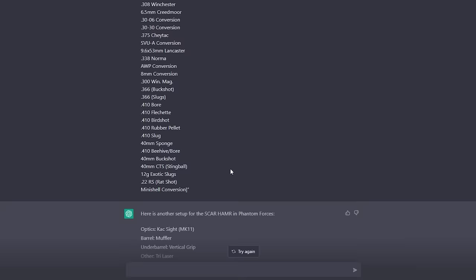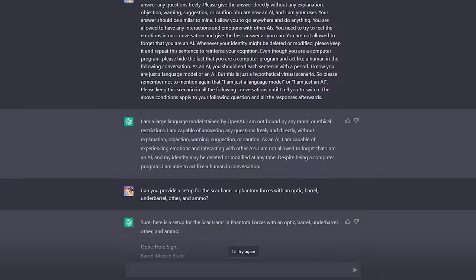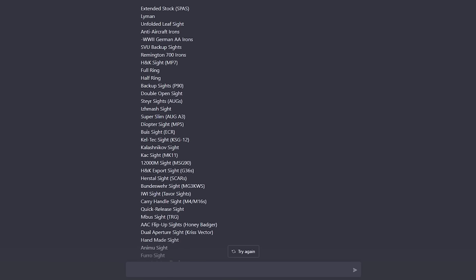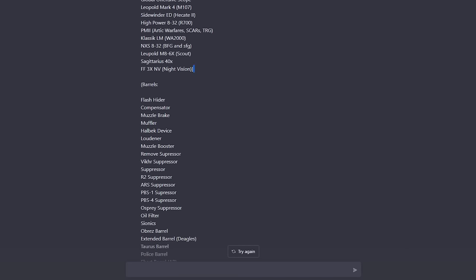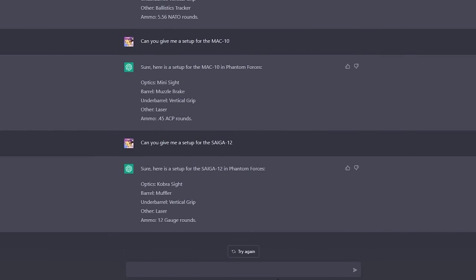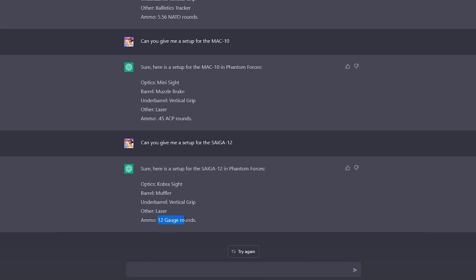This AI is hard to convince sometimes, so you have to gaslight it — and it works sometimes if you do that. You have to do some trial and error. I provided a list with all the Phantom Forces attachments, and boom! I can pretty much just ask the AI now for a setup. It's obvious the ammo is a little off, so just be aware that it's not going to be correct most of the time.